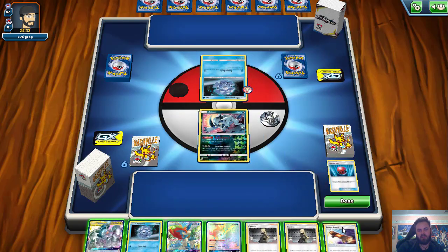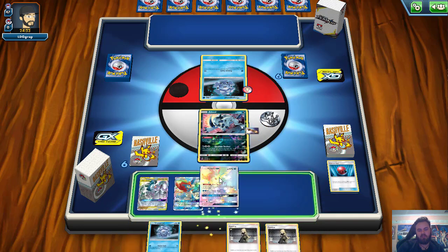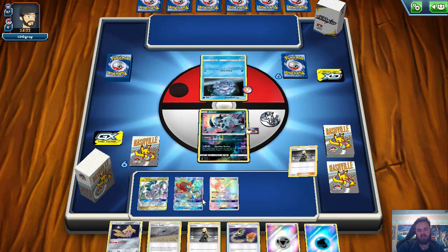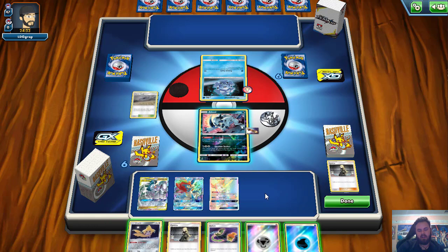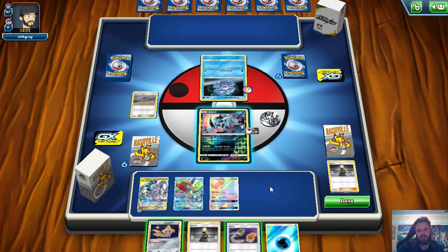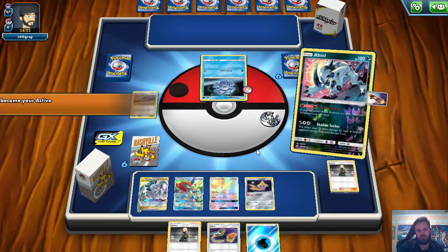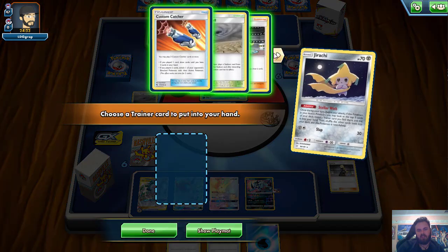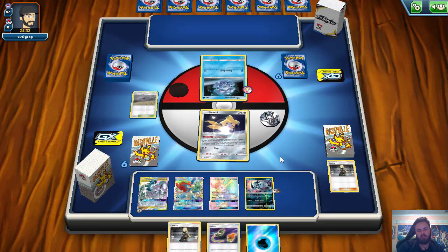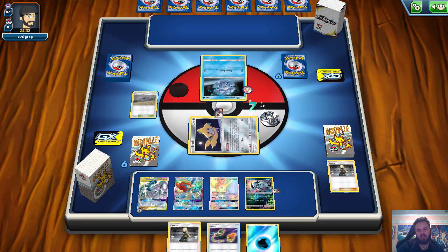We thin that deck out as much as possible, skateboard onto the Absol, put down these three guys, and probably just Cynthia this hand away. Pretty solid start. If we can find energy now, we get the Swell we can chuck down. We have the Jirachi as well — I could play it this turn or save it. Actually, there's no loss in doing it — we just retreat, bring out the Jirachi, fire off that Stellar Wish. We hit another Skateboard. Do we have another Cynthia in hand? You betcha we do. Really, really solid start.